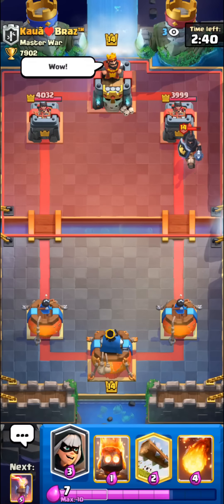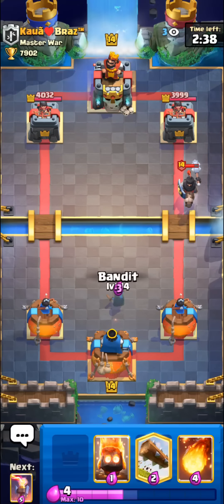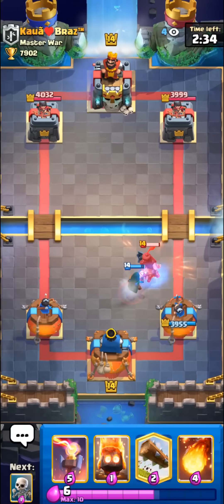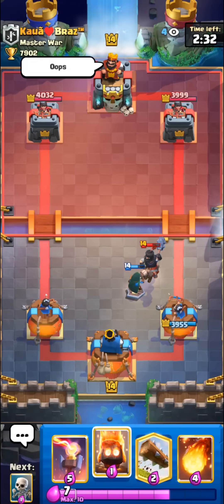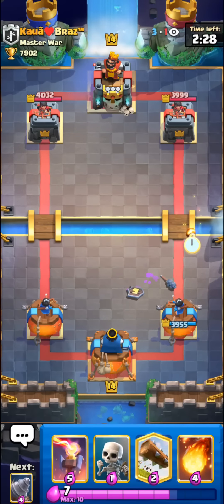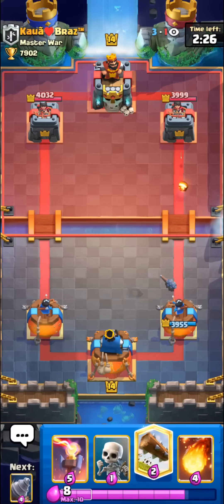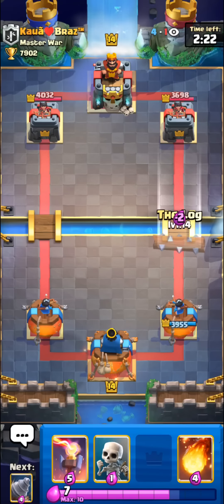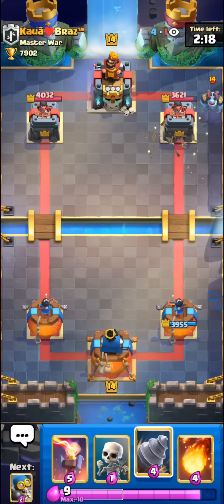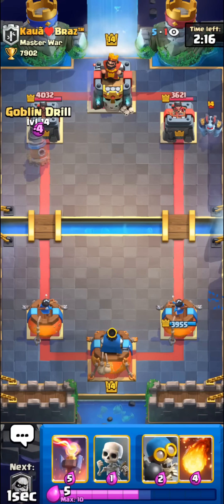He does a desperation Fireball on our Inferno Tower but it's not going to do anything — we Log his Magic Archer and Fireball his Ghost, getting a little chip damage. That lets our Goblins get quite a few stabs. Going with the Goblin Drill to soak up any Balloon charge just in case. Really nice defense all game, really good offense with all the pressure cards — that will be a good game.